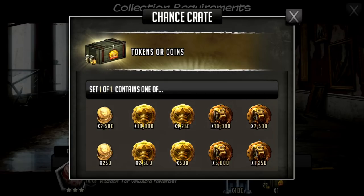My theory behind doing this crate over the other ones is everything I get here I'm going to need - whether it be fodder, potential decent or ascendable in the five star tokens, gear or trainers in the elite item tokens, or coins which I can use however I want. So there's no real downside to these.